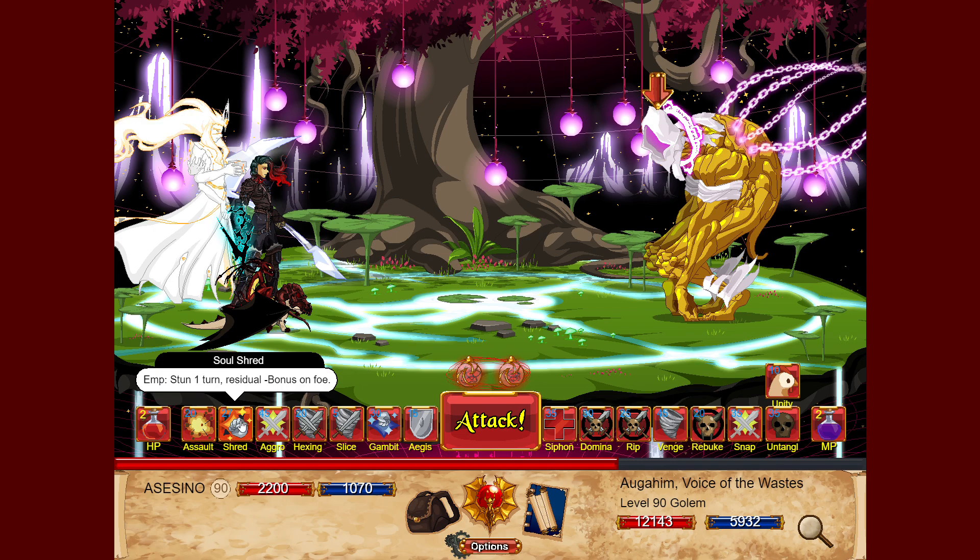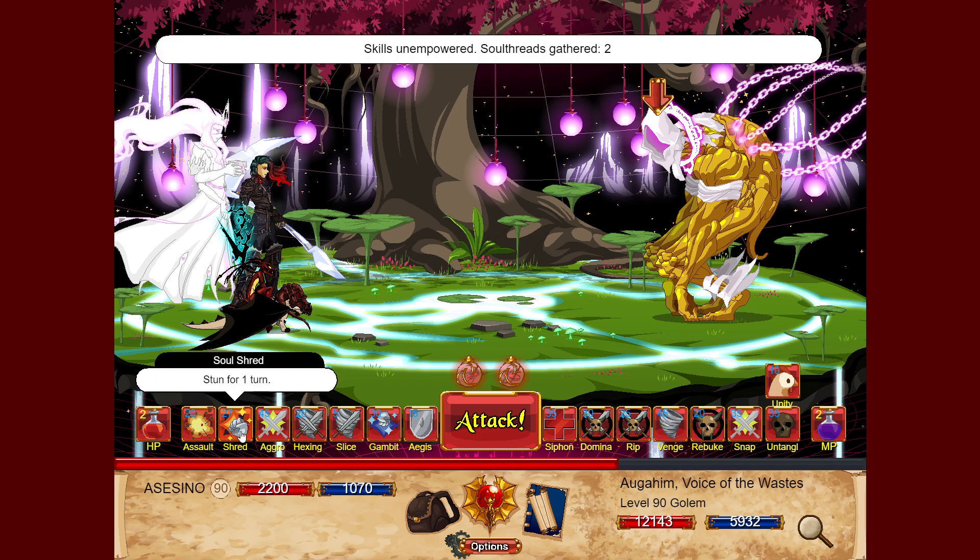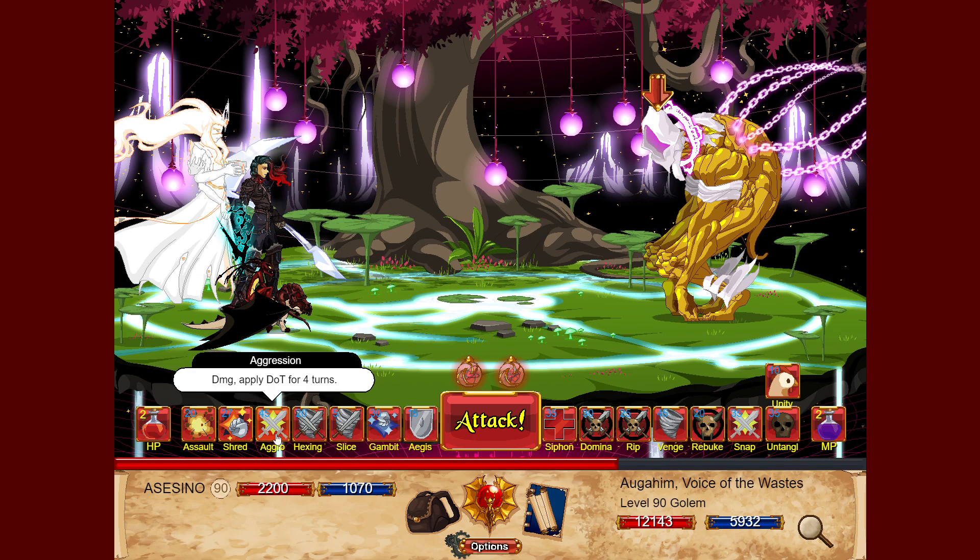Now go with Soul Threat — this was one of the nerfed skills. Originally the empowered version guaranteed a stun for one turn on one enemy regardless of their immobility resistance, and also left a residual minus 100 bonus to hit. Right now the empowered Soul Threat still stuns but only if you're able to surpass their immobility resistance, and the residual bonus to hit is just minus 75. They nerfed both effects from the same empower attack. The base version just stuns for one turn if you can surpass their immobility.